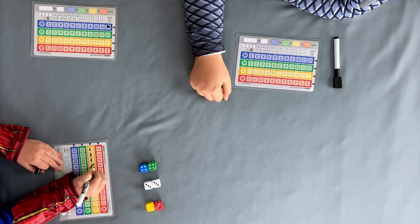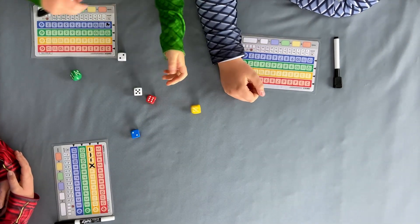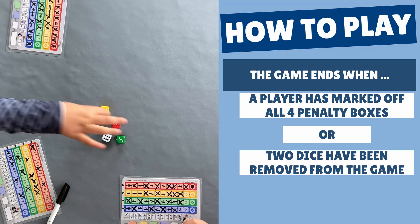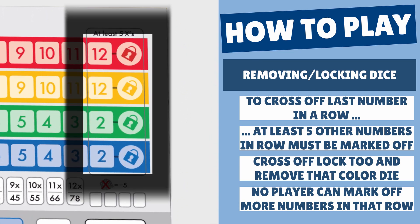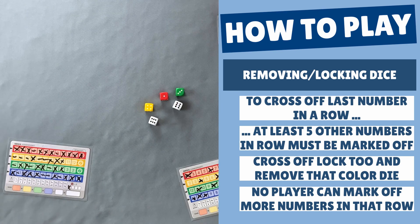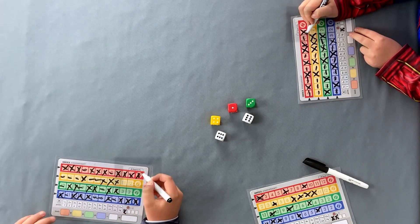Once all players have marked off any numbers they are going to use, pass the six dice to the new active player. Keep going around the table like this until somebody ends the game. The first way the game ends is a player marking off all four penalty boxes. The other way is if two dice have been removed from the game — dice are removed by locking one of the four rows. You'll see that the last number in each row is connected to a lock. A player can only cross off this last number if they have marked off at least five other numbers in that row.